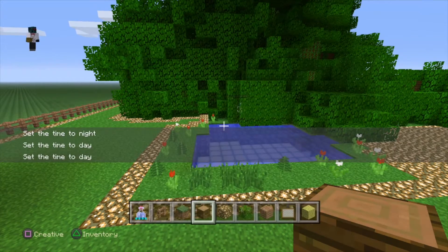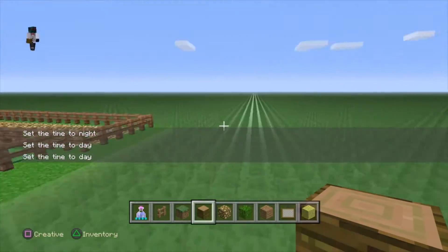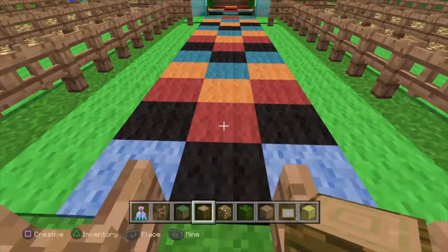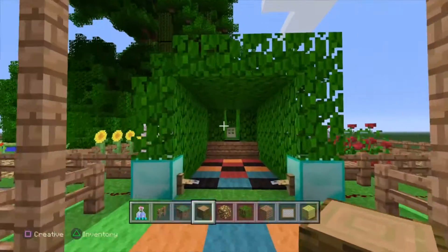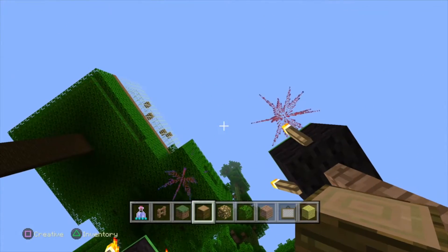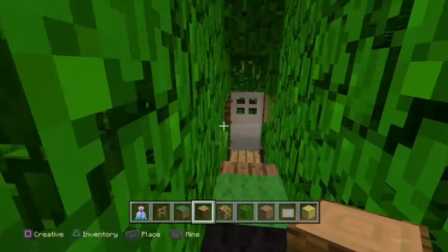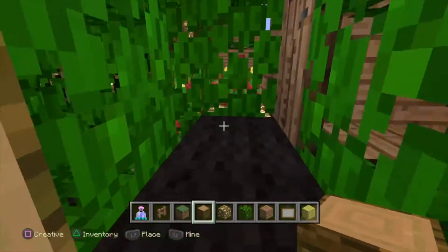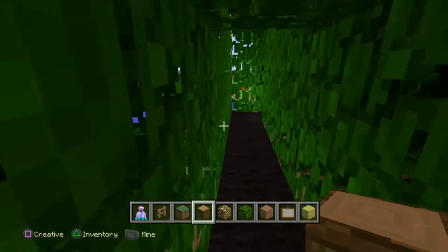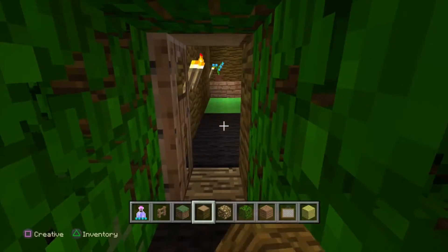Let's get into the actual tour. As we walk in you'll see this tripwire hook, and if you step on it fireworks will go off — I thought that was a really cool thing to do. We also did a little thing to the maze to make it so it's not really a maze anymore, so you just walk through it; it's a little less annoying.